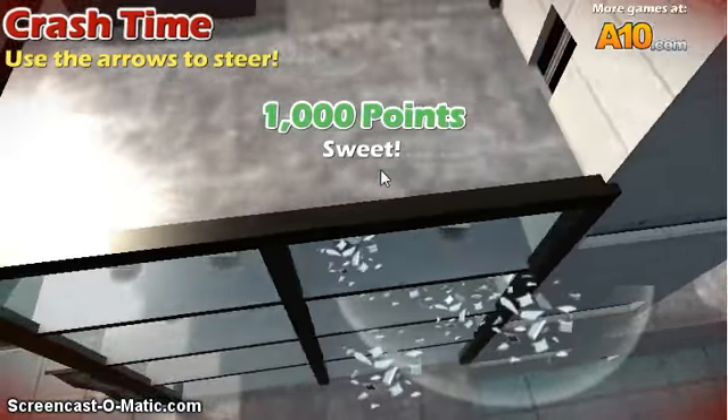The second car you usually get is the school bus. This one has a special feature — if you push X, you go really fast and then basically explode anything in your way. It's really cool.